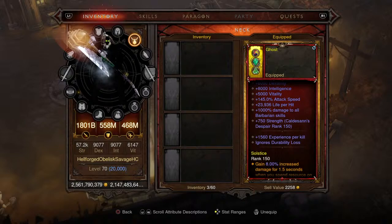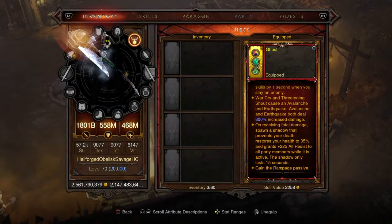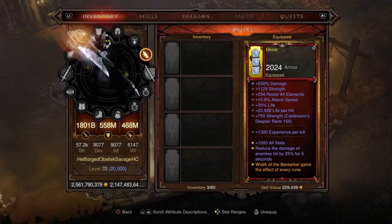Now we get into the fun stuff - 1,560 experience per kill, and look at the percent damage to all Barbarian skills: 1,000% damage to all Barb skills, which could probably be lowered so we can add even more experience in the future - stay tuned for a possible version 2.0 targeting 30,000 XP per kill. It has the Blade of Tribes affix, causing an avalanche after an earthquake after casting both War Cry and Threatening Shout, both dealing 800% increased damage. It also has the immortality soul shard - on receiving fatal damage you get a shadow clone that prevents your death - plus the Rampage passive and bonuses shown on screen.